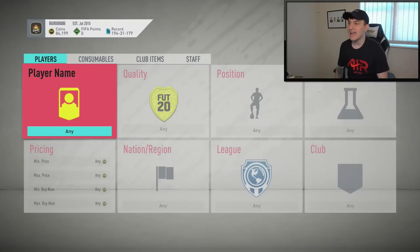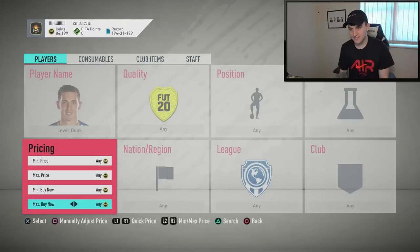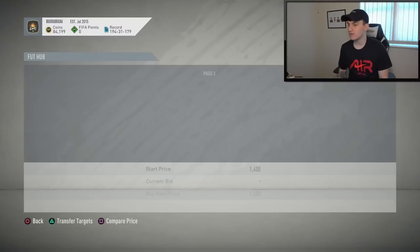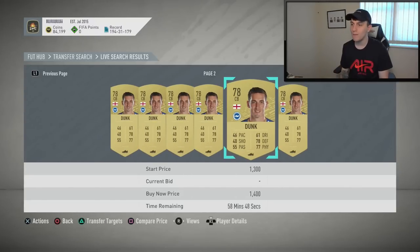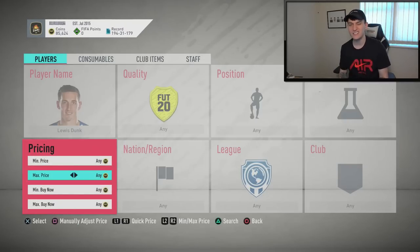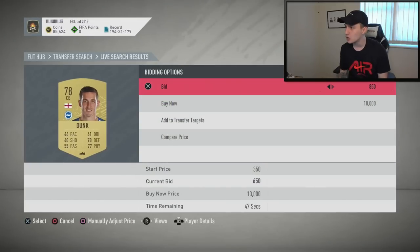Next up is a centre back from Brighton — Lewis Dunk, my namesake. Let's take a look at how much he's going for. He's going for 1.5k, there's one at 1.4k that hasn't sold yet. I'm going to do some sniping at 1.1k. Similar to all the other cards, similar price range. First though, I'm going to do some bidding at 1.1k on this guy in the hopes of picking something up cheaply.